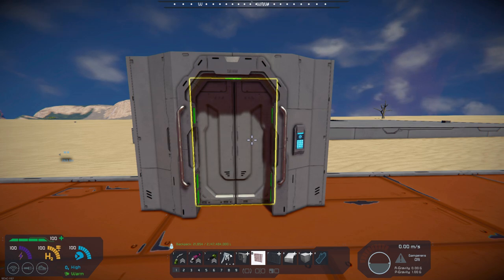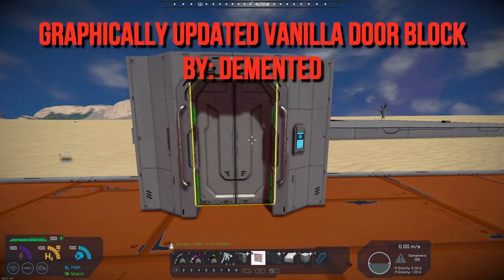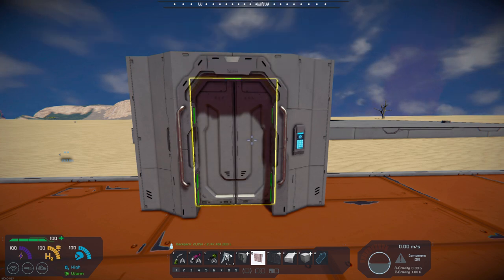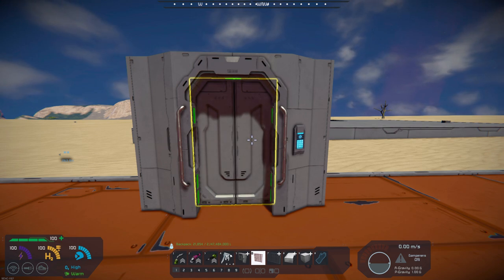Now I'm back doing my Mod Wednesday series, and the first one I have up on the tab is the Graphically Updated Vanilla Door Block by Demented. As you can see, the door itself is much more graphically enhanced — it's got details on the sides, and I am going to put up a picture here.